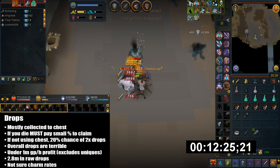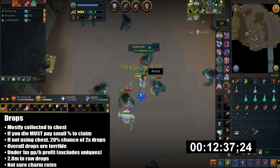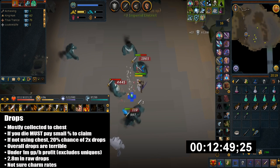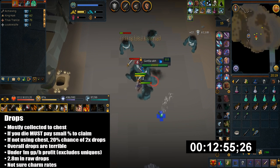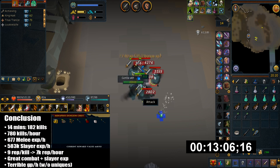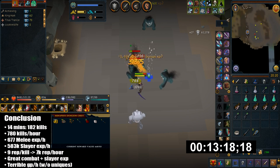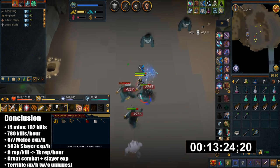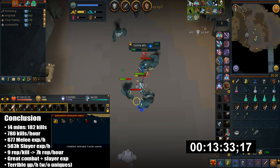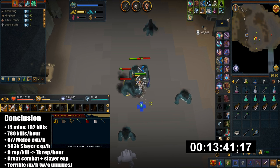Factoring in the costs of feathers and the scrimshaw, profit comes to under 1 mil GP per hour. Raw drops total about 2.8 mil per hour but costs bring that down significantly. In 14 minutes I killed 182 Gorilla AKH, projecting to 780 kills per hour, 677k melee combat XP per hour, 580k slayer XP per hour, and 9 reputation per kill giving about 7k reputation per hour. There's also a 5% Menaphos early bonus XP not included in this calculation.